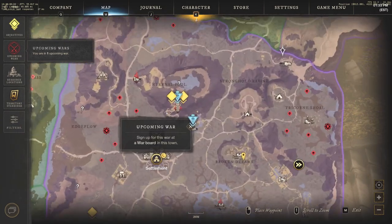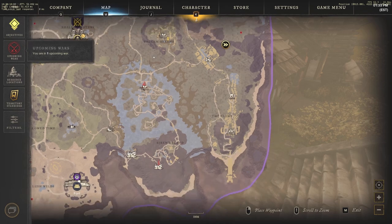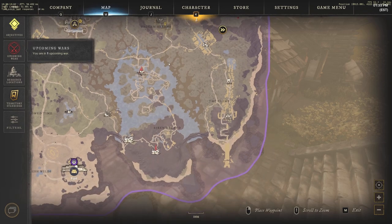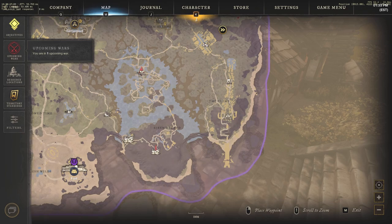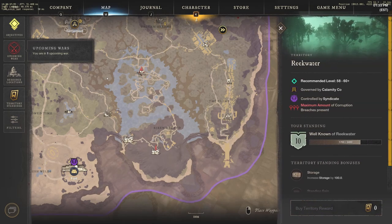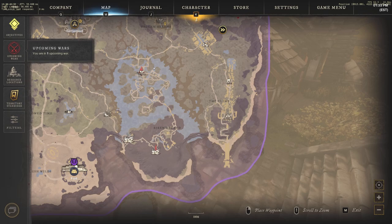At 15 gold per spring, that loop I showed you has at least 25 springs — I only ran into one other person who grabbed two of mine. So 25 times 15 gives you 375 gold in less than half an hour, actually about 20 minutes. Do the math — you can make over a thousand gold per hour easily doing this, and it's a fun, relaxing way to do so.